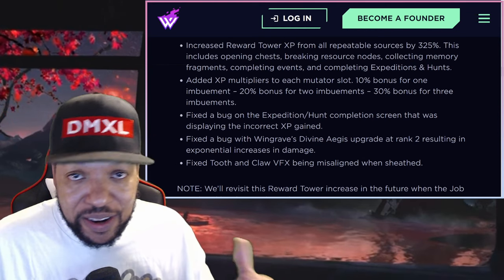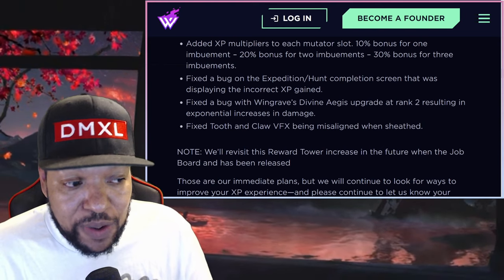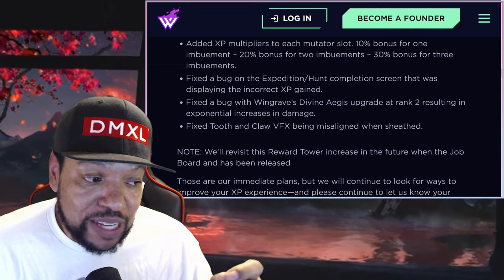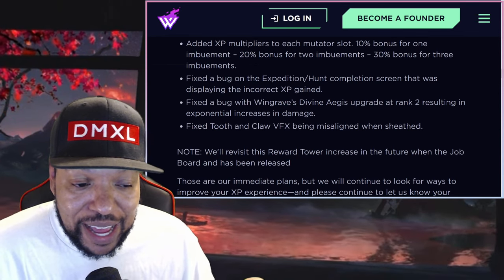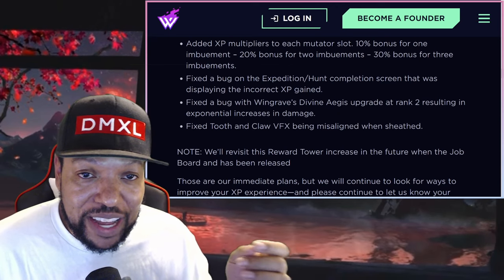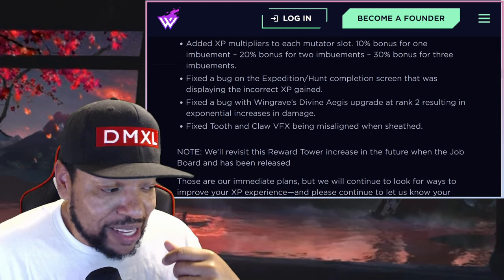They have no plans currently to take them out. Fixed the bug on the Expedition Hunt completion screen that was displaying the incorrect XP gain. Fixed the bug with Windgrave's Divine Ages upgrade at rank 2, resulting in exponential increases in damage. And fixed Tooth and Claw's visual effects being misaligned when sheathed. So they finally fixed that — it looked like you had a little halo with buzz saws going around your head. Now it should be properly on your back, spinning in the proper place.